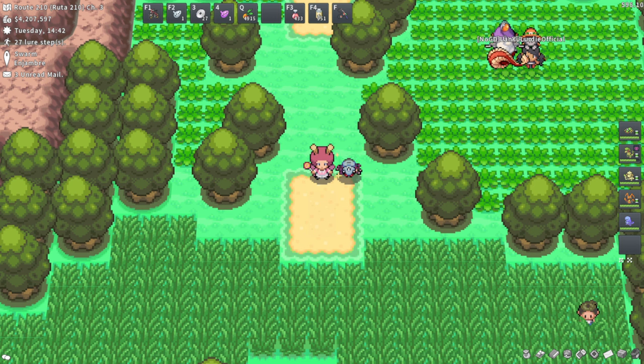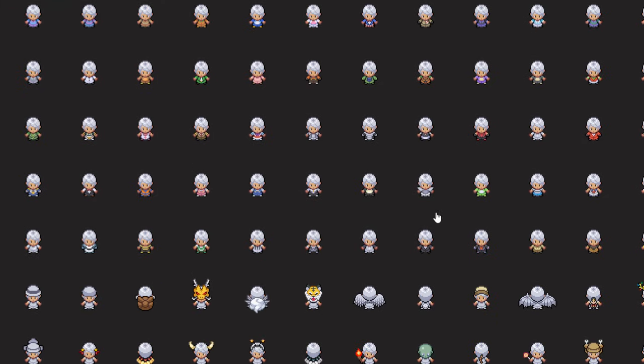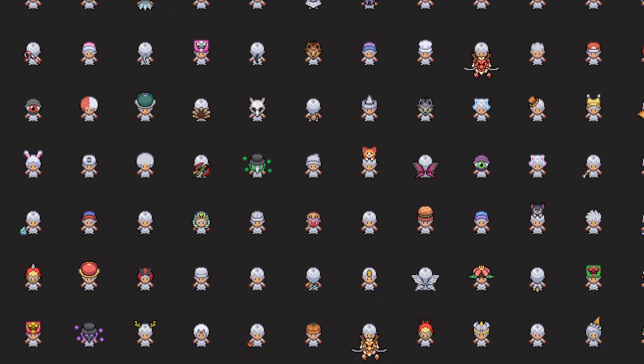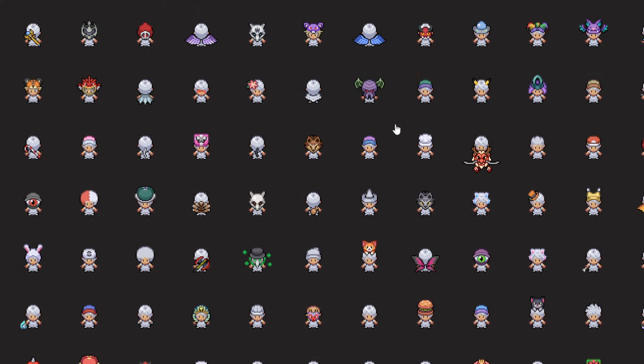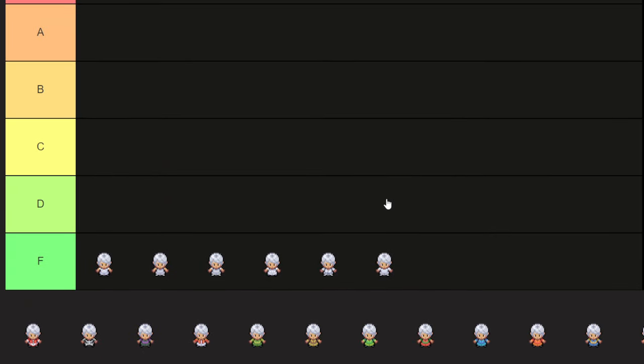Today I have something very cool to show you — linked first thing in the description. We have a complete vanity tier list, and I believe this has every single vanity in all of Pokemon, which is pretty astounding. There's a lot of vanities. I didn't count all of them exactly. We see the new Lucky Gold Dragon, for example, and the Lucky Red as well. There's a lot of vanities on this list, so let's just go ahead and jump into it.